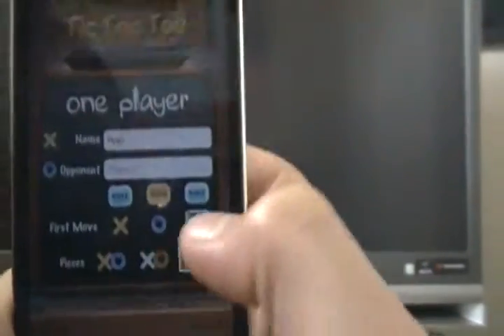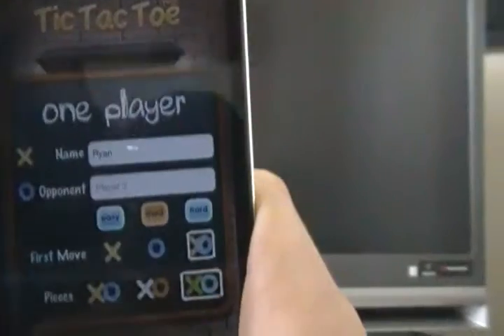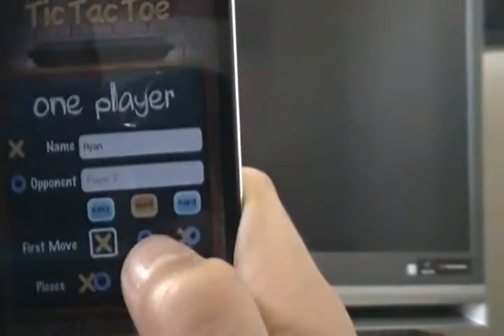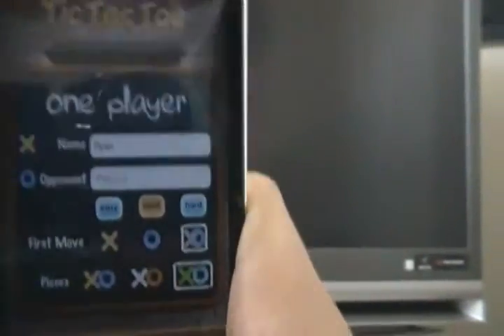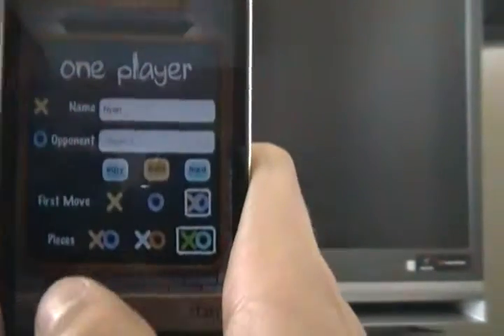Here you can see the difficulty options: easy, medium, or hard. And for the first move, you can either make X go first or O go first. It's not really randomizable — X goes first, then O, then X, then O, and it just gets daisy-chained.